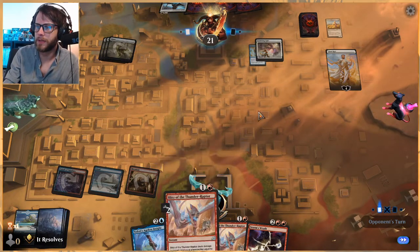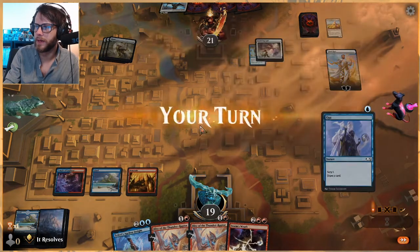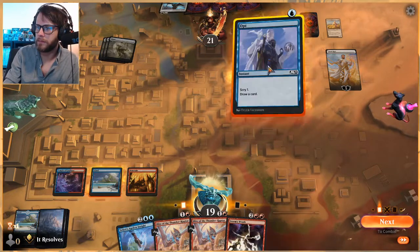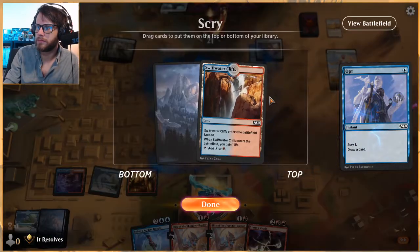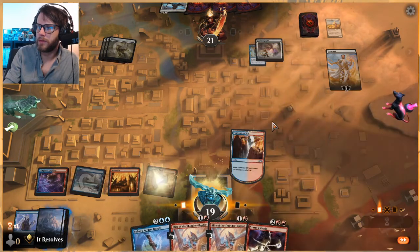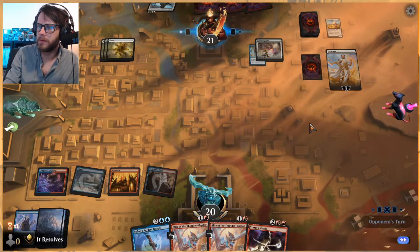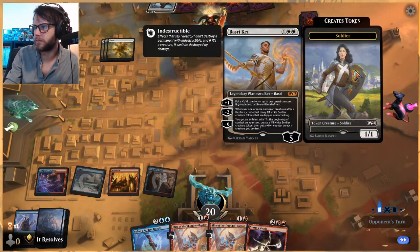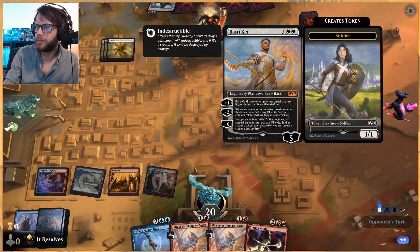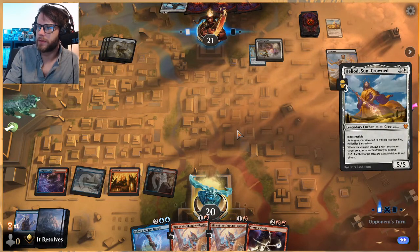Storm's Wrath works on planeswalkers as well, so eventually we can just take that little guy out. Let's play that out, gain ourselves a life back — now we've got a pretty good Blitz going. We don't want Bolas to ultimate though, that is a problem.